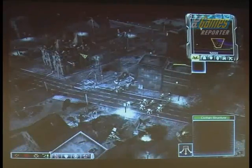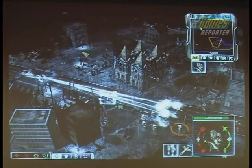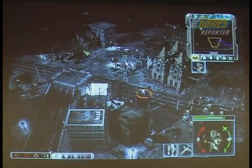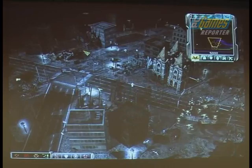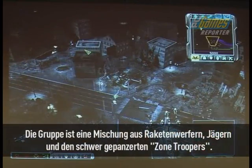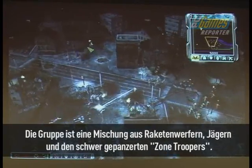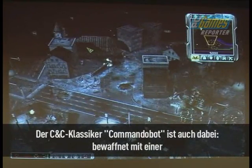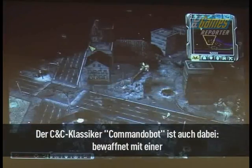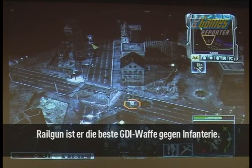Now that I've taken care of that force, I can continue moving through the city. In my party is a mix of missile soldiers, riflemen, zone troopers — which are a heavy GDI infantry in a power armor suit — and the unit we've brought back from the classic CNC series, known as the Commando, who is an elite individual unit armed with a rapid fire rail gun. He's the best GDI weapon for taking out enemy infantry.